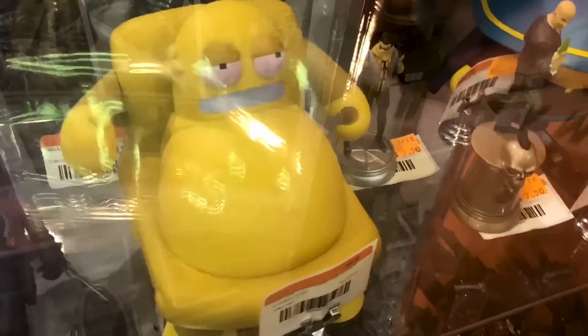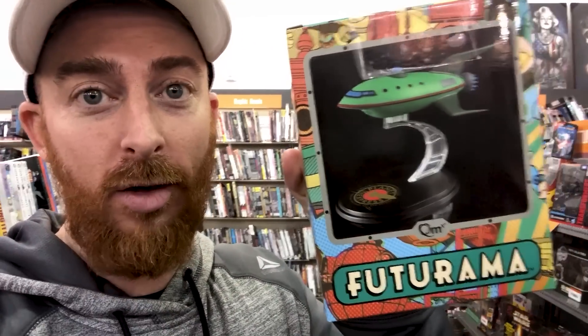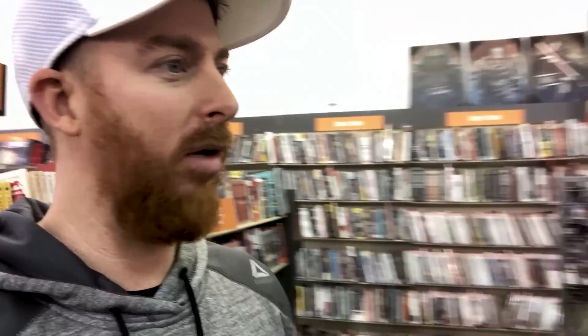If you guys remember Hedonism Bot from Futurama — I'm a huge Futurama fan, big time. And this is the first time I've seen this, but they have a mini spaceship — the Planet Express ship. This thing's awesome. It's only like 14 bucks, so I've got to have it. I have pretty much all of the pops from that line, except for the Robot Devil — the Toy Tokyo one. But the rest of them — super happy about this.